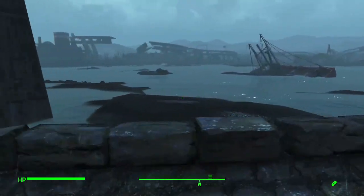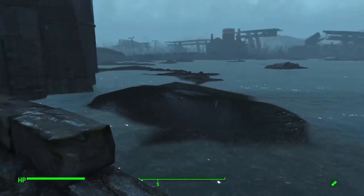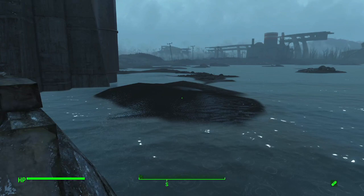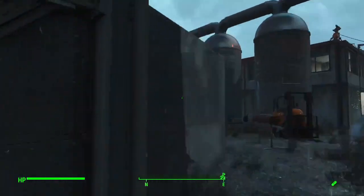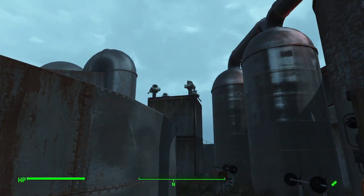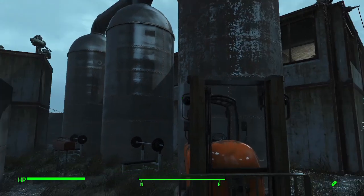You can kind of see there is technically a way around the wall — this is really shallow water here and it leads right up to this point, so any attackers who really wanted to find a way around could. Which is why I also have large elevated platforms around these sewage tanks for more turrets, so even if someone tried to skirt around, they'd still be under fire pretty much the entire time.